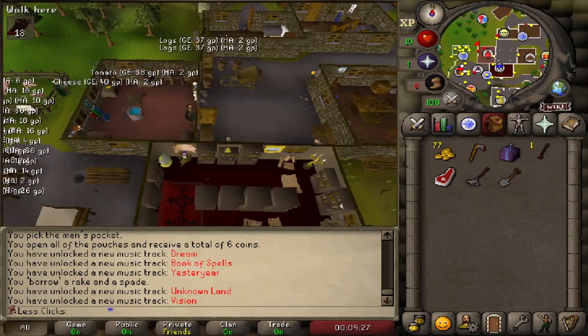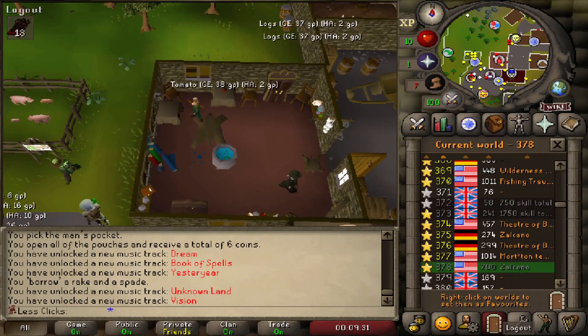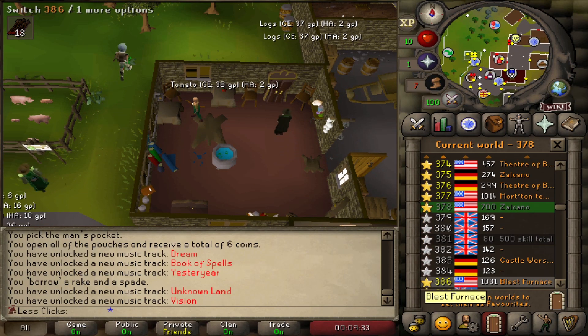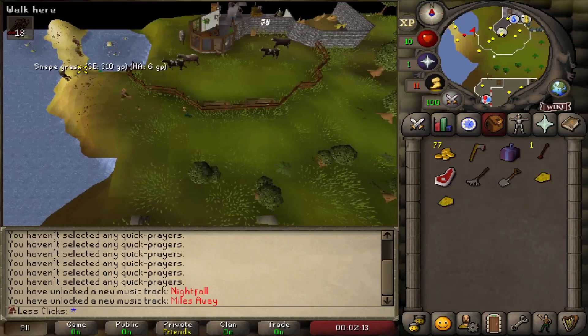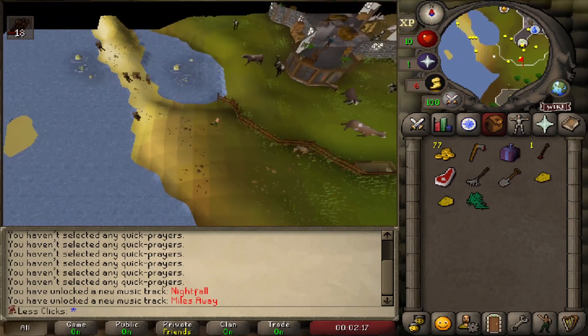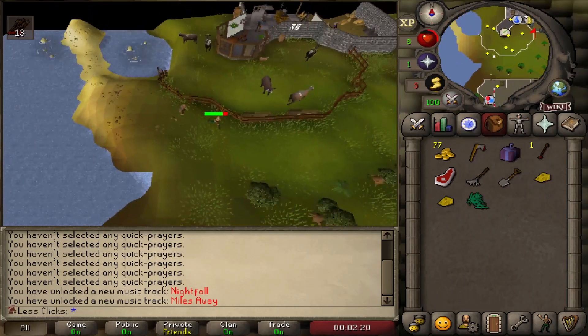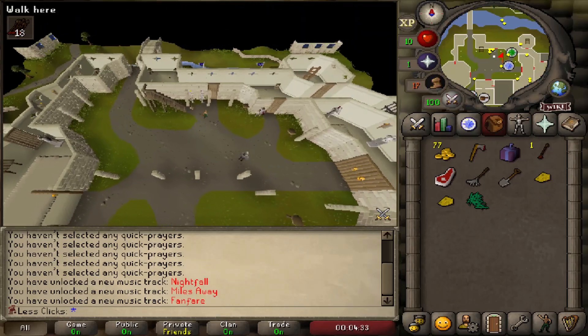Head up to Aggie's house, take the cheese off the table, quick-hop and get a cheese from another world, then head west. Once you're west, go to Hobgoblin Isle, grab some snakegrass, save a little run energy to get out without taking too much damage, then head north to Falador.